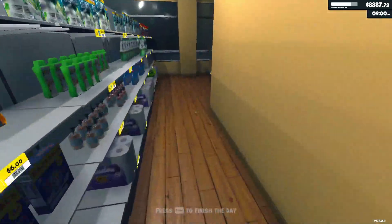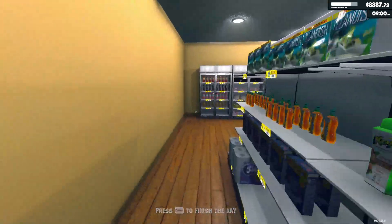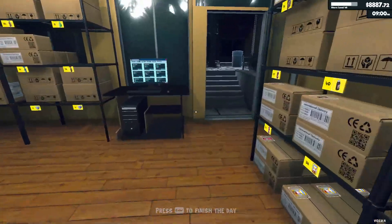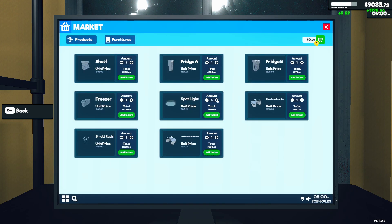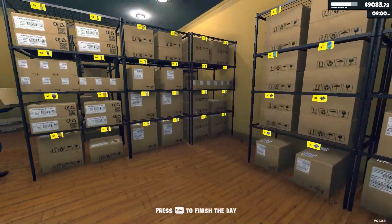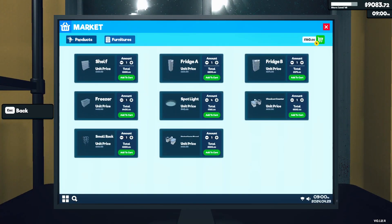One thing we'll need for the back section is some lighting - one, two, three, maybe four lights. We'll get four lights in there, let's put that on our list right now. We should also see what else we need to restock. Definitely toilet paper as usual - let's do that right now.